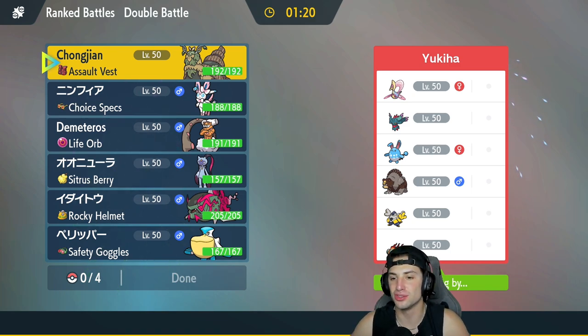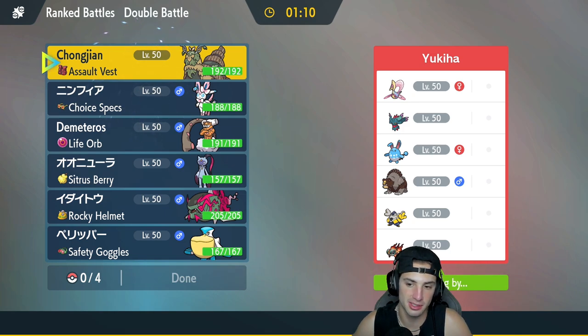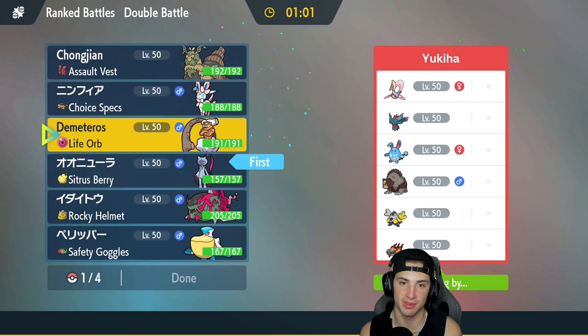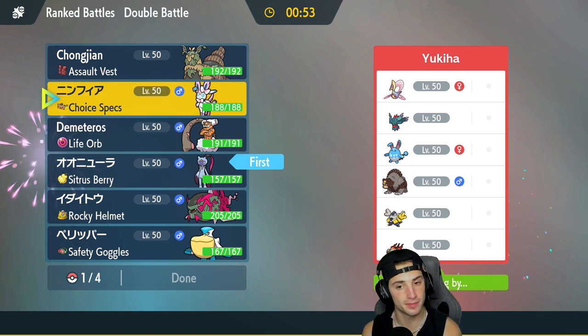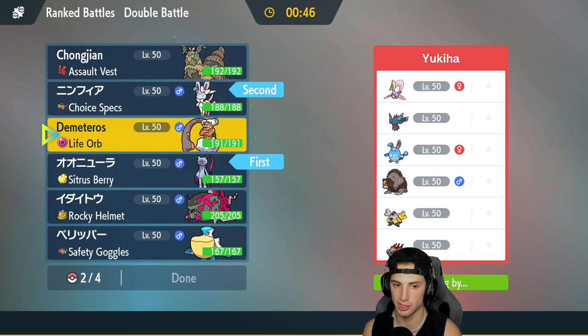First match coming at you guys and we're going up against a semi Trick Room team. They've got Cresselia alongside Zamazenta, rocking Ursaluna and Iron Hands, and then the other side of the team is Flutter Mane and Chi-Yu. They're definitely going to be bringing Flutter Mane and Chi-Yu. I could see them popping Trick Room as well, so I'm going to go Sneasler as a lead alongside Sylveon with the Choice Specs — I like its typing here, it can really rip into a lot of Pokemon.